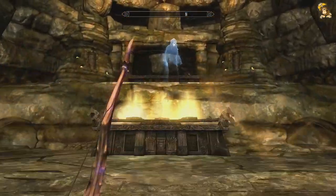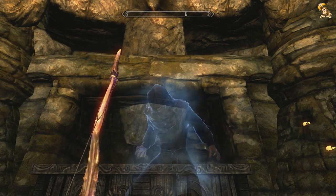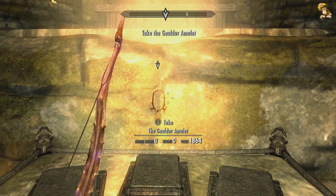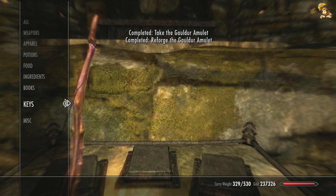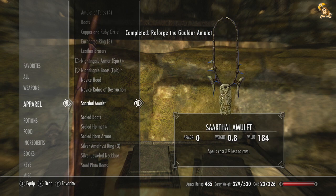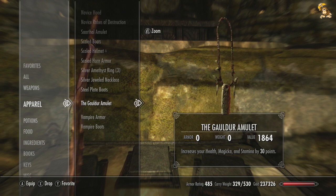Let's see what Dad had to say about this. Okay, that's one way of reforging an amulet. So that's basically it - we've defeated the three brothers. We take a look at that amulet - it is actually quite a useful one to have. The Gauldur Amulet. It increases your health, magicka, and stamina by 30 points. It's quite a nice little amulet to have, but obviously I prefer my archery bonus.